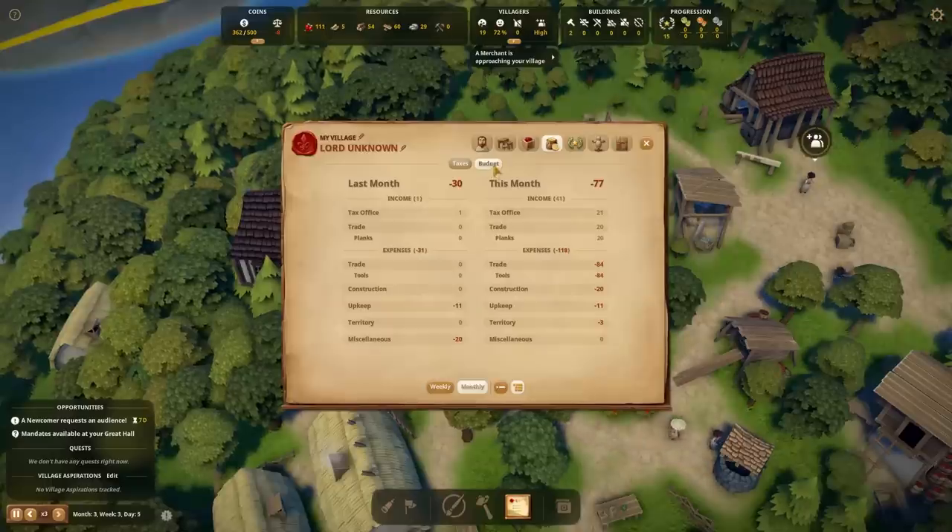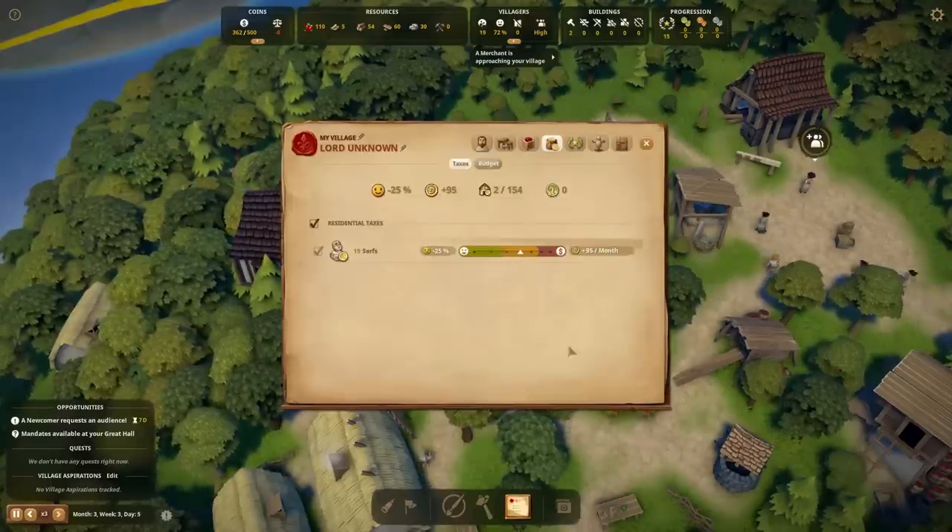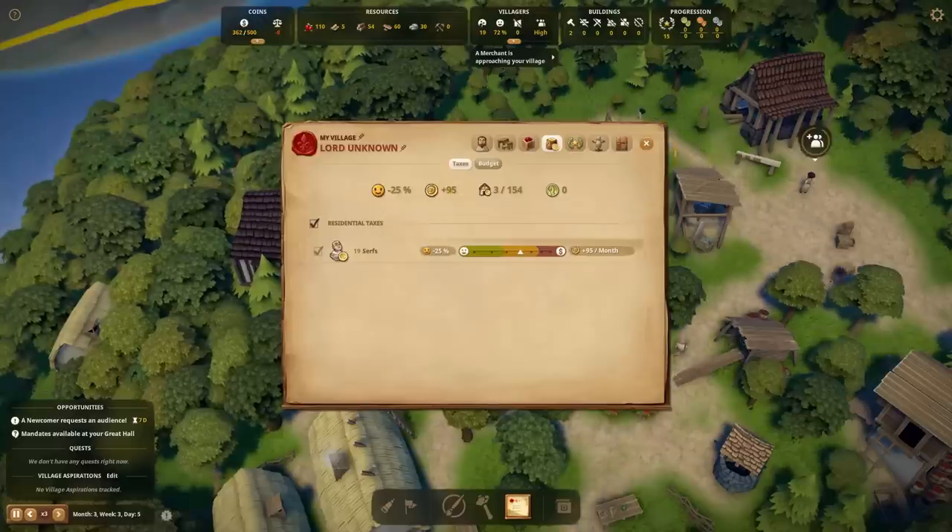Let's go ahead and check and make sure we're making money. Yeah, now our upkeep is getting higher — we're spending money on a lot of things, so I'm going to make everyone just drastically much more unhappy. Now that you have a church, I need your money. Give us your money!